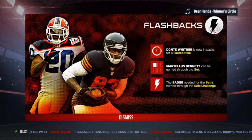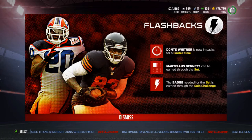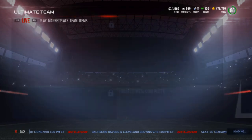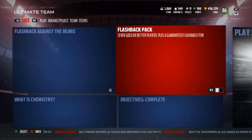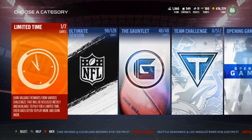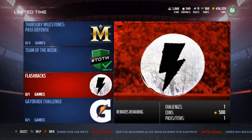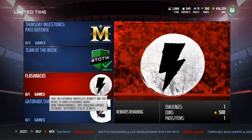Martellus Bennett is the set which I'll probably be doing since he's on the Patriots now, and my tight ends are complete garbage — every single one is just trash. So I need a new tight end. We also have the new solo challenge. I had a whole new team going and I wasted a bunch of coins because I bought a bunch of players thinking one thing about chemistry, realized I was wrong, had to sell them, then found the card I actually wanted cheaper.